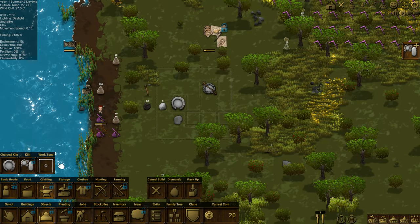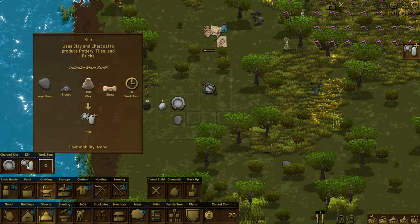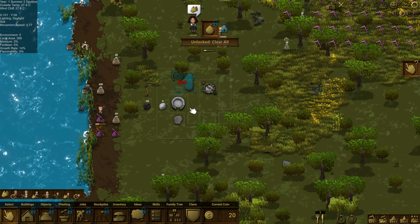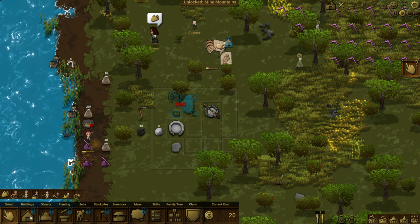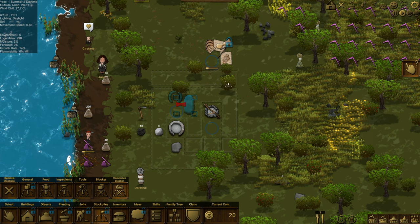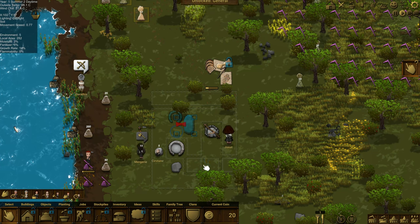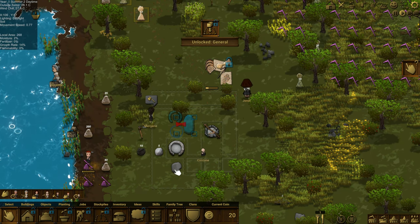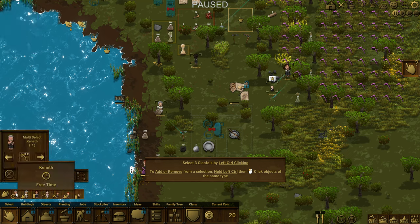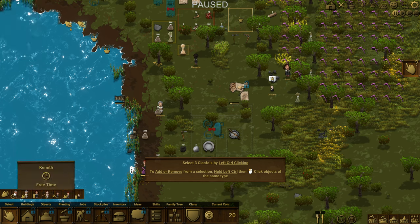We've unlocked the kiln, which means we're going to be able to use clay and charcoal to make pottery, tiles, and bricks — that will be very helpful. We're going to put that in our fiery area. Using our stockpile tool, let's expand the area that is a flammable blocker — so we can't place anything flammable in this zone. This is kind of cool: you can do multi-select. If you hold down left shift, you can select all the clan folk at the same time. Left control clicking will select three. Makes things easier if we need to do something rapidly and get a bunch of people doing it.